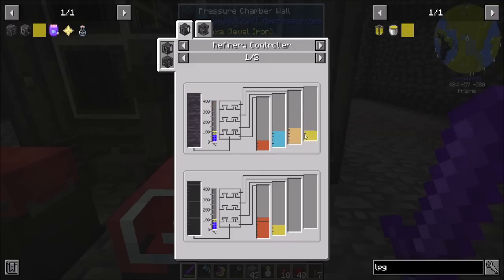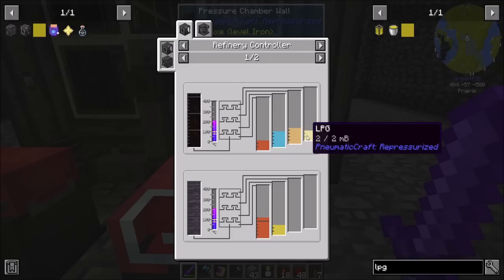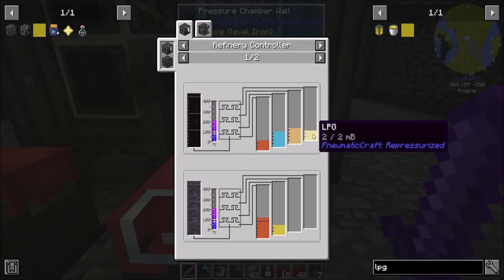The more outputs you place, the more products you can have. If you only put two, you'll only get diesel and LPG. But if you put four, you'll get diesel, kerosene, gasoline, and LPG. I might want to get all four and then process the kerosene and gasoline down to LPG, so we get some diesel for lubricants and a bunch of LPG for plastic and fuel. That's my high-level plan.